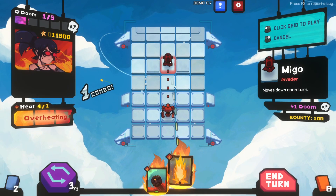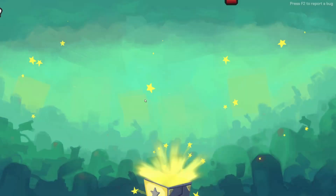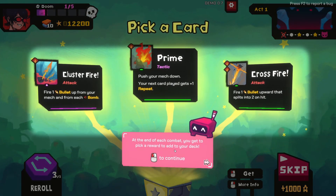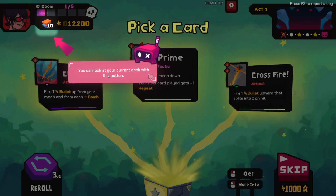We just take him out. Victory! Open the box. At the end of combat you get to pick a reward to add to your deck. You can look at your current deck with this button.